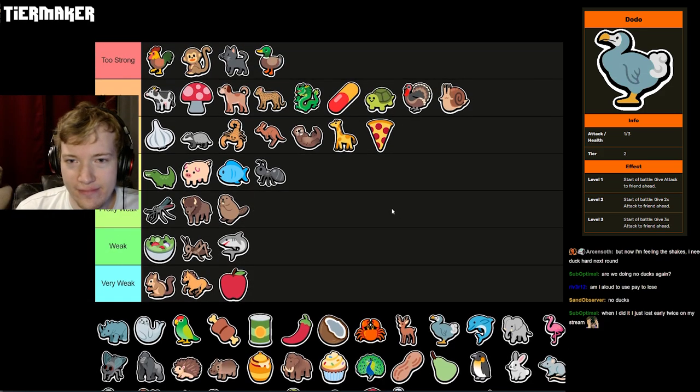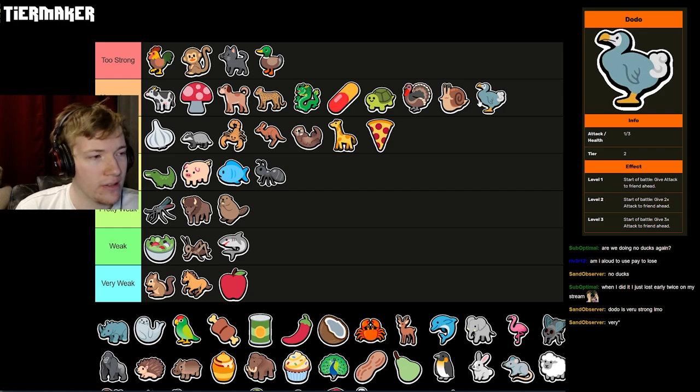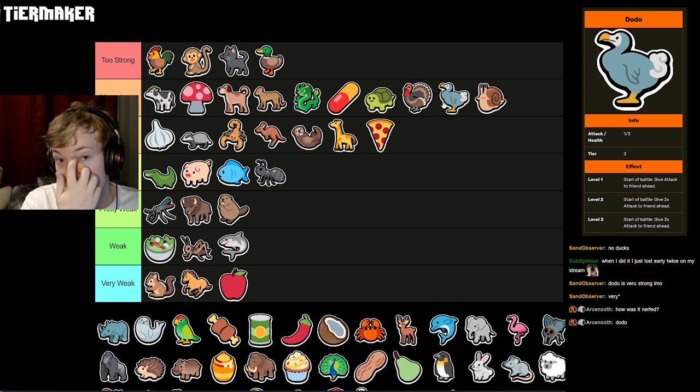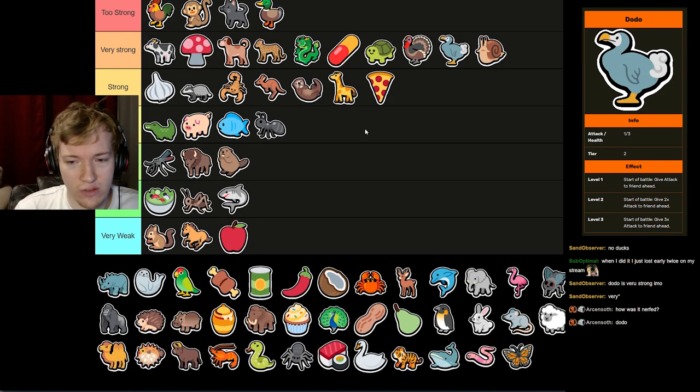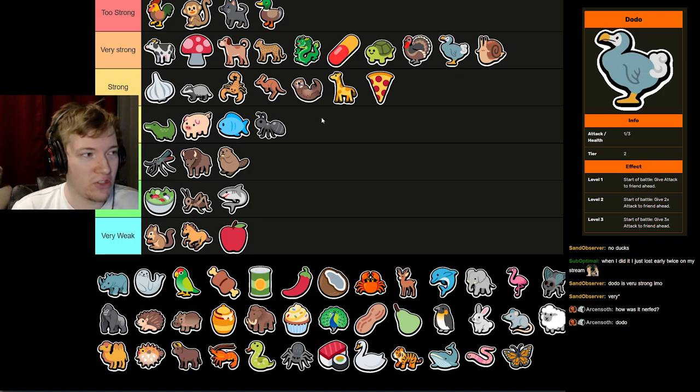Dodo got massively nerfed when it got changed — it was too strong before, but it still has really good tempo. I think it's a very strong unit. Is it better than Snail? Yes. Is it better than Turkey? Probably not. So I'm going to throw it in Very Strong and feel pretty happy about this placement. It used to give whatever its attack was to one, two, and three units ahead — so a 50-50 Dodo would give 50-50 to three units, rather than a multiplier buff on just the unit in front. It was stupid before.